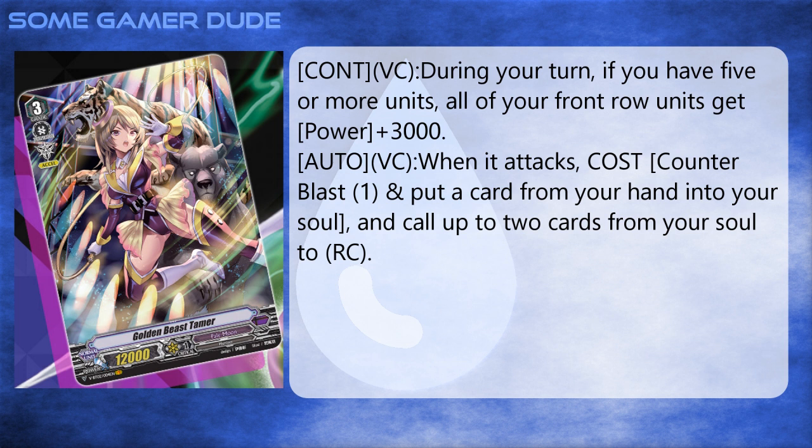Vanguard circle continuous: during your turn, if you have five or more units — that includes this one — all of your units in the front row gain plus three thousand. It's the same as Maelstrom. It really depends on what numbers you're hitting, but at least on the vanguard circle alone, provided you have an 8,000 booster, you're hitting 23,000, which is kind of the number you want to be hitting.